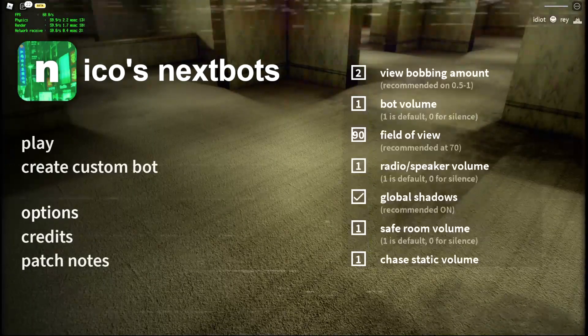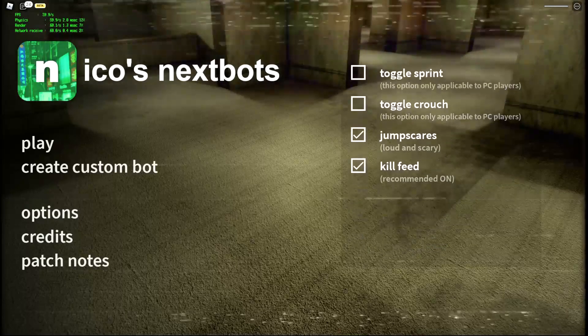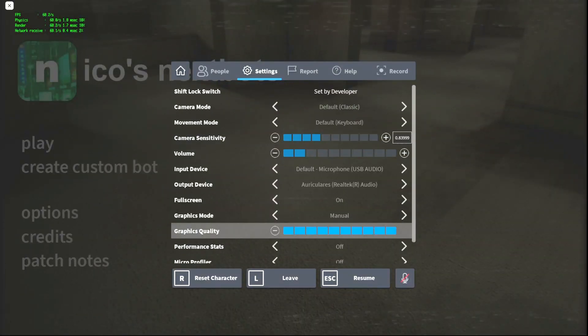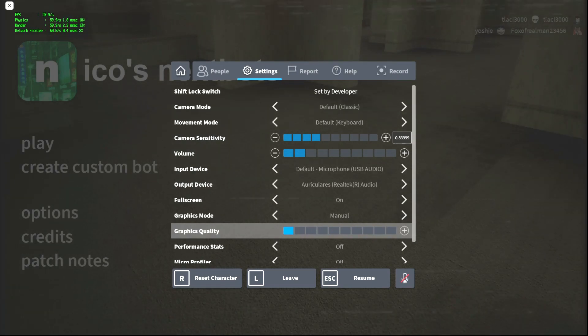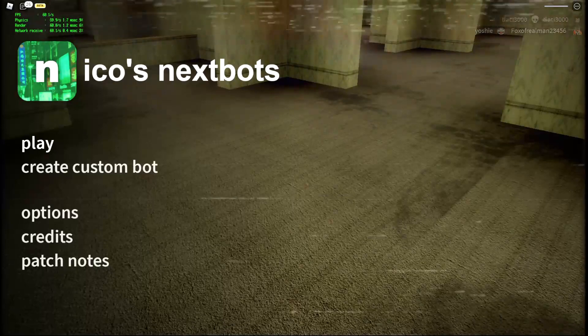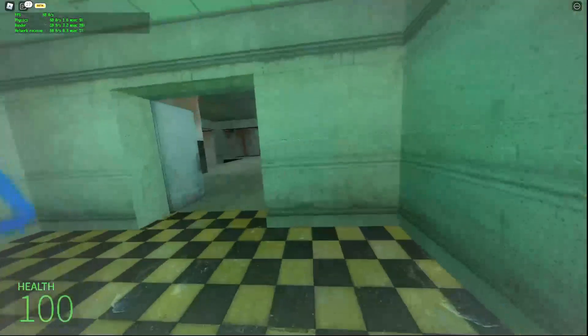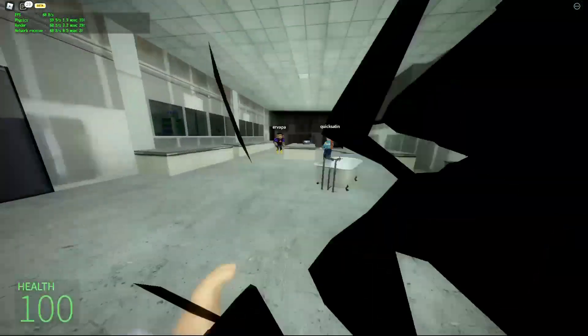Go to Options, go to Global Shadows and disable it. Then lower your graphics settings all the way down. Now you should be getting a stable 60 FPS, as you can see. But we can get even more than that.